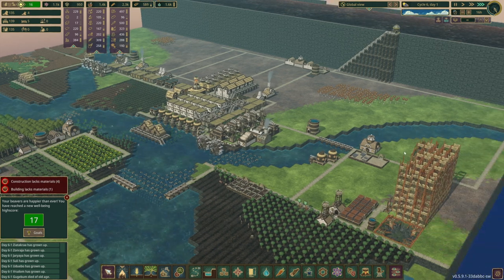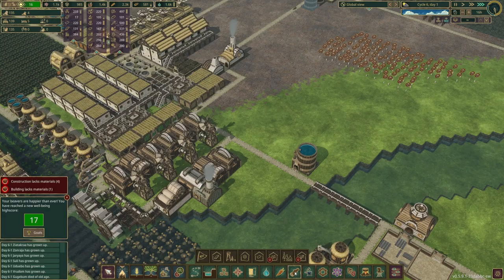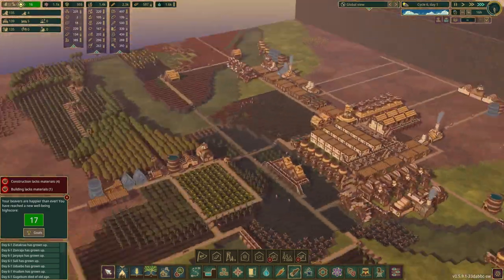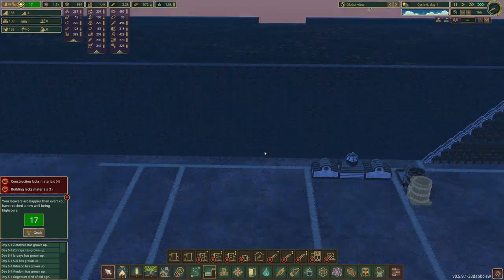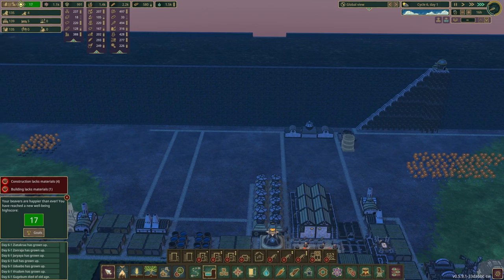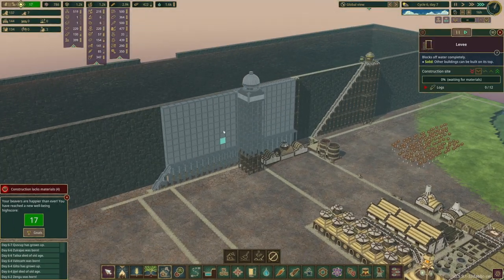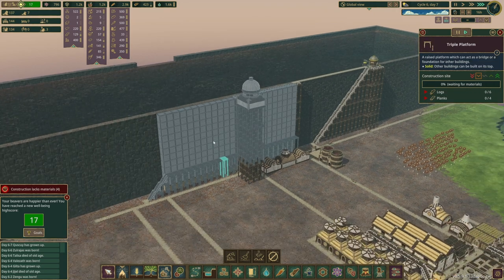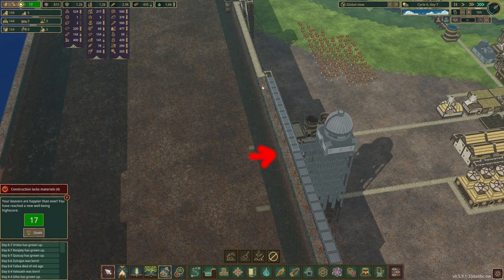Beaver civilization is flourishing - look at that! So they're gonna build a wall along here and then we're gonna use dynamite to break it down. The blueprints for the dam are in place so they're gonna start constructing that, it's gonna take them a long time though.